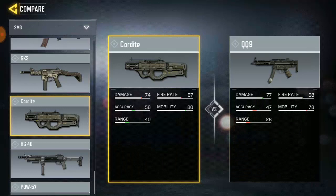Looking at the damage stats: Cordite has 74 damage and QQ9 has 77 damage. For fire rate, Cordite has 67 and QQ9 has 68 — so it's just one percent different. But the acceleration and range on Cordite is better than QQ9. Most players love using acceleration and range since range is one of the most important things. QQ9 does have slightly more damage though — it's only a 3-point difference between 74 and 77.